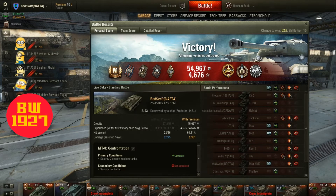He received his Ace Tanker, Fire Perfect, Scout, Duelist, Bruiser. He got High Caliber, Top Gun, and Patrol Duty. Not bad — very good there, Red Swift.